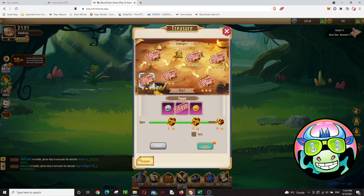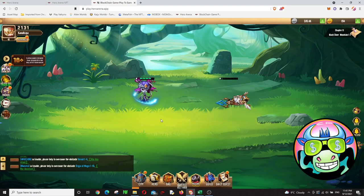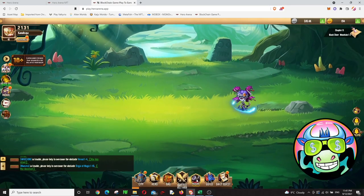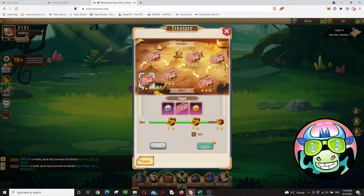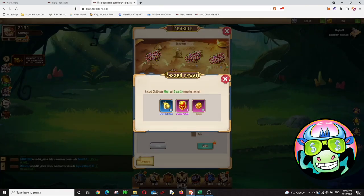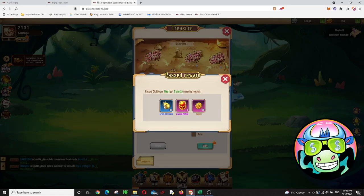You can also earn Hagem in the Treasure mode. With only one hero I could pass six of these challenges. Each challenge gives you about 18 Hagem, so out of six challenges I get around 108 to 110 Hagem. Additionally, every six stars you earn — for example if you pass two challenges with three stars each — you get 30 more Hagem plus a level-up potion.